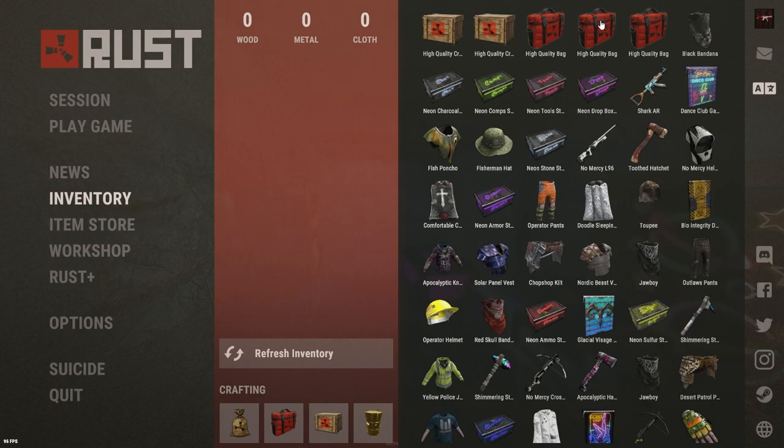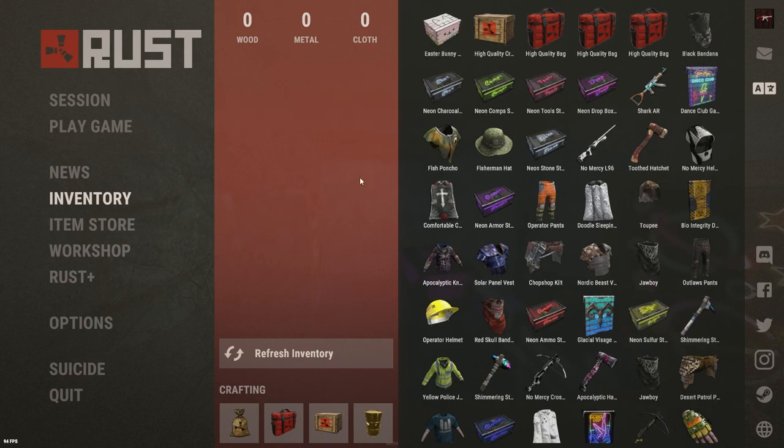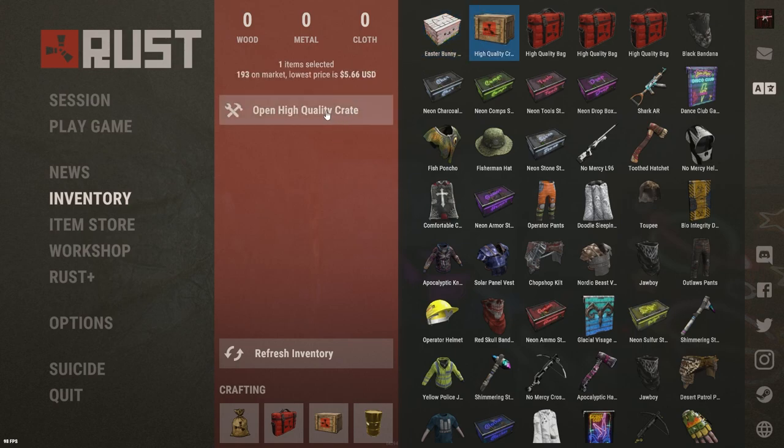Now we've got three more bags and two of the higher quality crates — we'll see what we get into here. These crates are only $5.00 or $6.00. Easter Bunny box — perfect, that's just what I was looking for. $3.00 — not a huge loss though. I only lost $2.00 on that one.